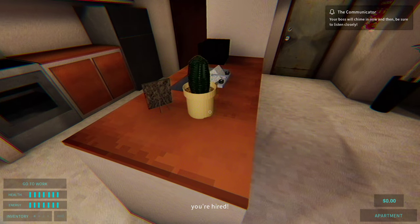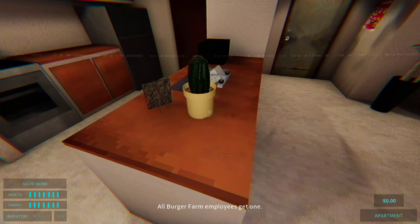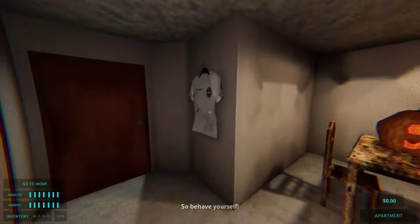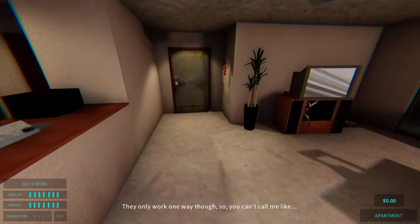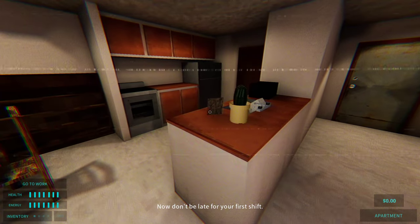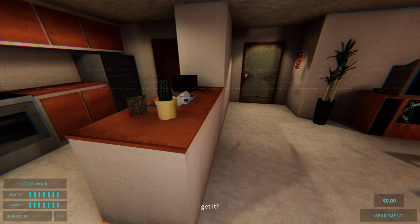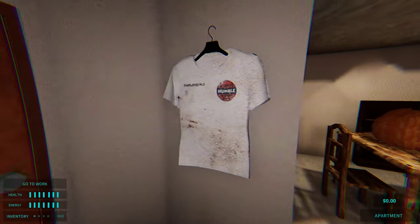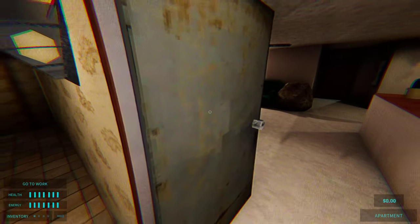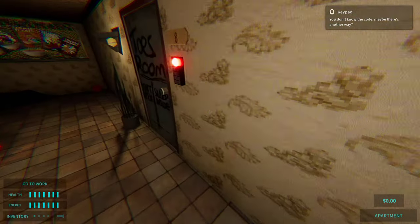Hey kid, good news — you're hired. The company has this communicator dropped off; all work department employees get one. It allows me to check in on you at any time. Behave yourself. The only downside is you can't call me, like, ever. But trust me, if you need something, I'll know. Now don't be late for your first day. Keep those customers happy — get it? Very, very funny, cause — Happy. Close my door behind me.